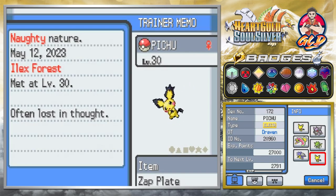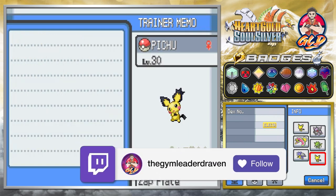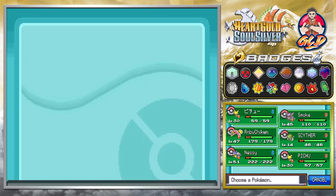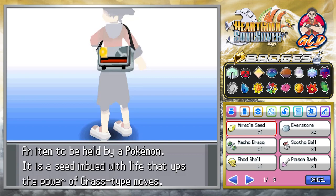The Spiky-eared Pichu is female, level 30. It does have the Zap Plate and Volt Tackle, making it a very rare and powerful Pokémon. And yeah, believe it or not, that is the episode right here.